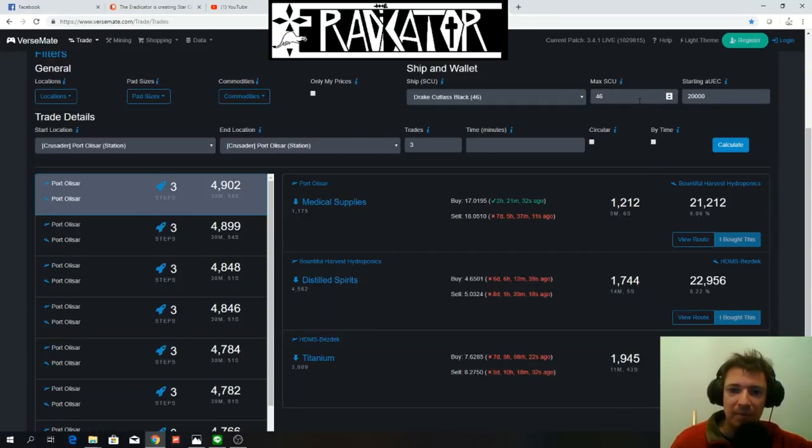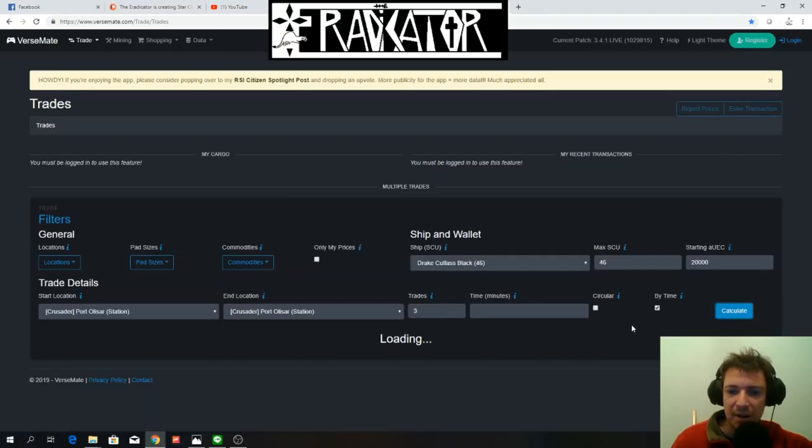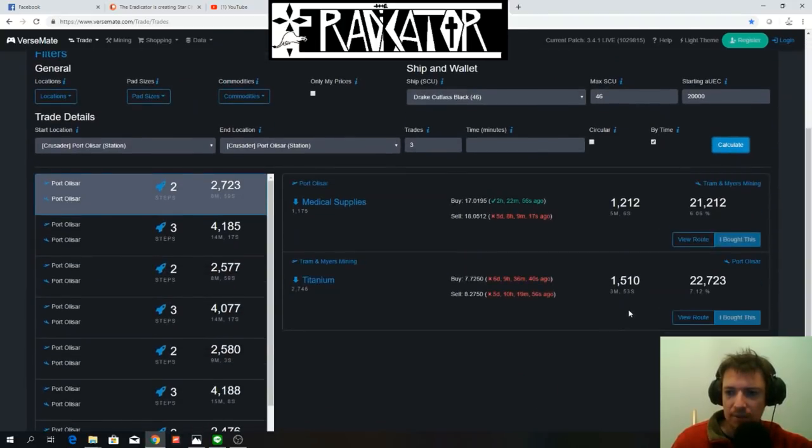The only drawback is that these routes take time because you need to go all the way to Hurston — that's about eight minutes of quantum travel. So maybe you don't want to do that. Let's check out what the options look like sorted by time — it's basically going to divide your travel time by at least two.